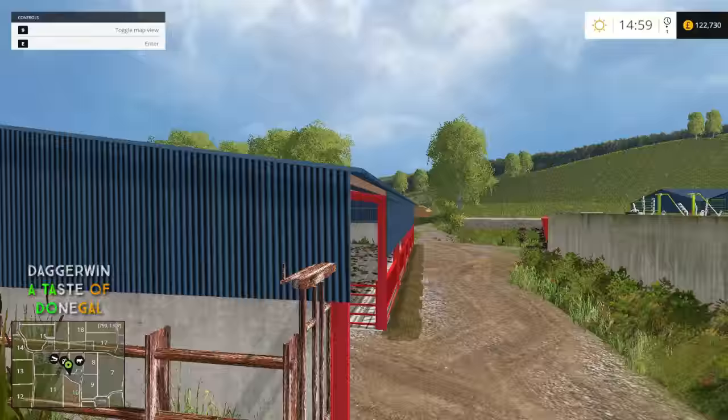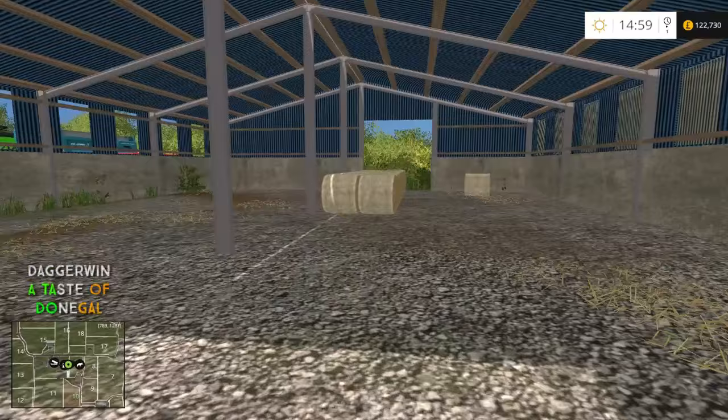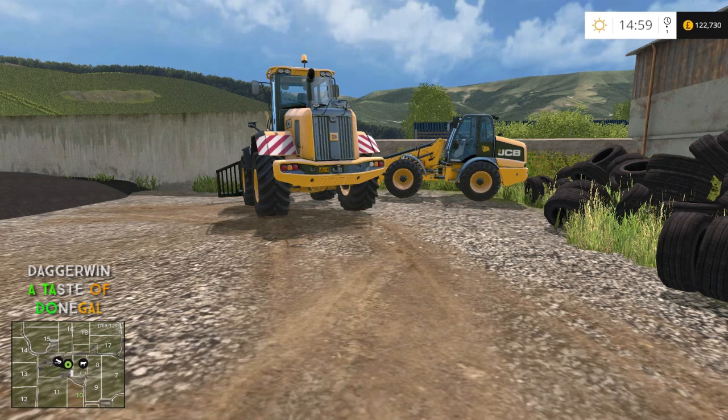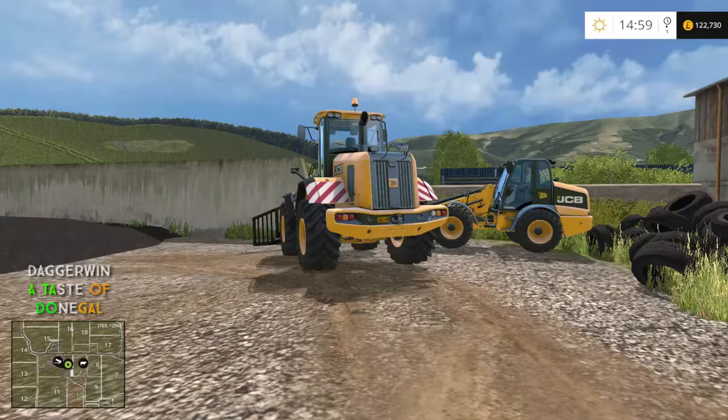We also need to put our tractors away. The blue barn here — I keep being told to put tractors in here, so I will do. There are currently bales but we'll move them out of the way. Regarding the JCB loaders, I'm surprised I got a complaint about these because they look very fitting with the map. Someone complained that I had two, even though I clearly said they were rented.